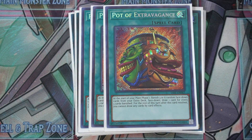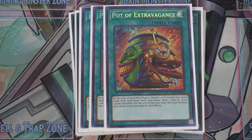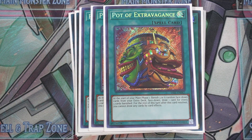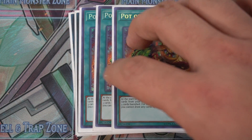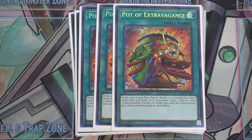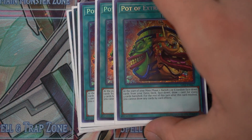We play three copies of Pot of Extravagance — this is the draw spell I personally like. You could also play Pot of Desires or the fairy-named draw spell, and you could add Card of Demise since it's at one — if you see it, it's not a big deal. But I think Pot of Extravagance is probably the best for this particular purpose.